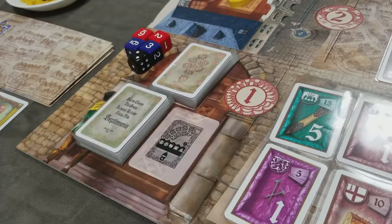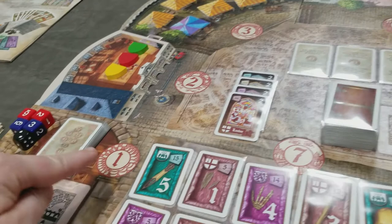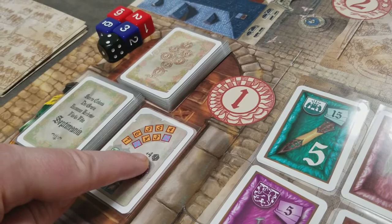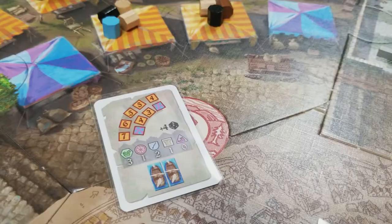The game lasts six rounds, or six weeks, and within each week you have the seven days, always starting with Monday. On Monday, turn over the week card and set up the board: put out a number of resources in the resource market, set the number of dice used in the goods area, and set the bars in the goods area and note how many ships will sail this week.